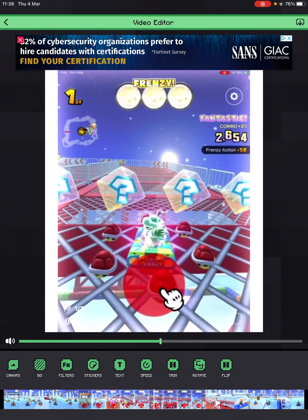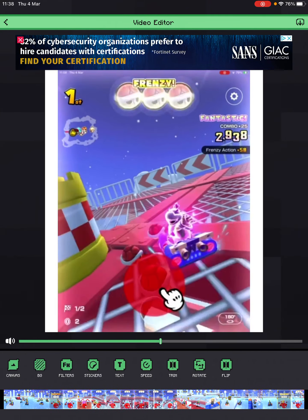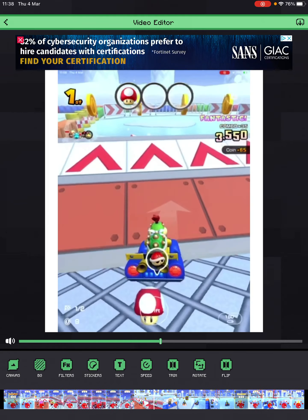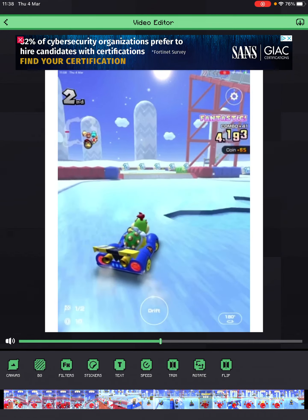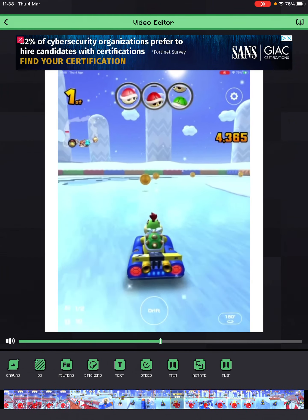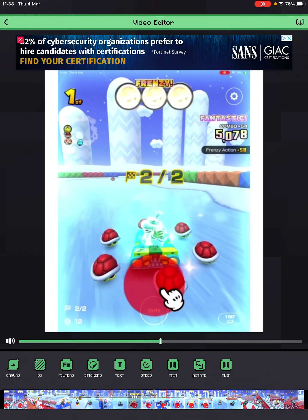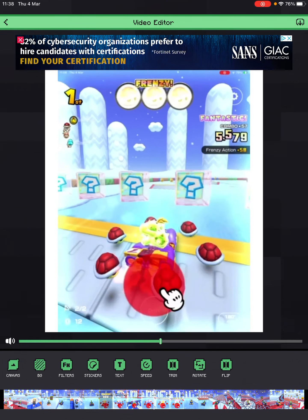Red shell frenzy here, but a sneaky little person just comes through and overtakes us — would be the end of that, yeah. But nah, that's not happening today. This is a double red shell frenzy run: a red shell frenzy in one item box, then another red shell frenzy here, and that's all the frenzies — no more frenzies after this.